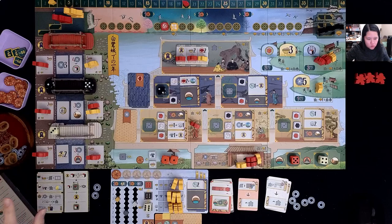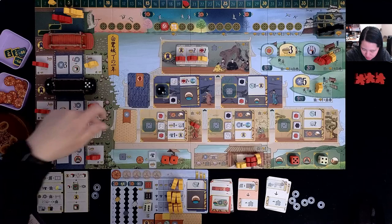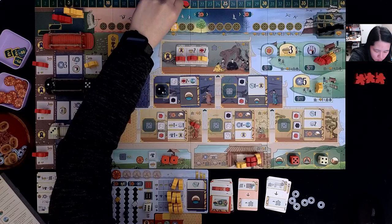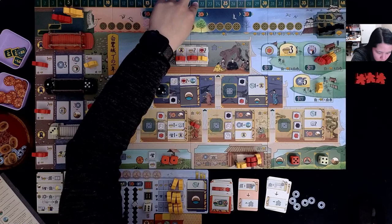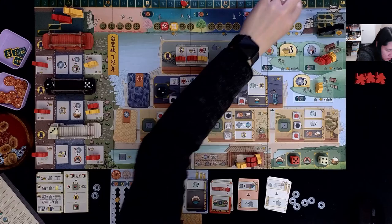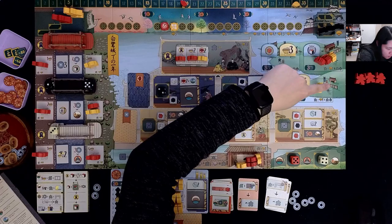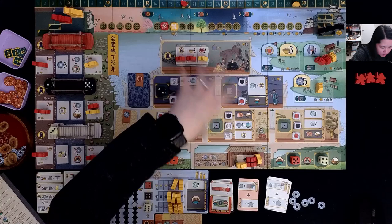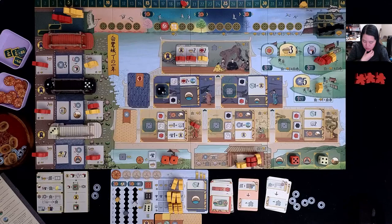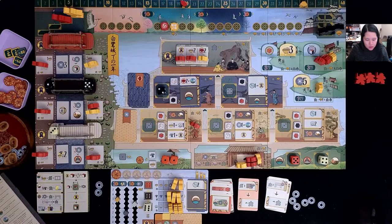Now we go straight to final scoring. I score myself: I only had three points tracked so far, but from the gardener section I get nine plus seven, which is fifteen points, bringing me to eighteen. Then I get three points for my influence level. From the castle I gain ten points plus one plus one, totaling twelve. That's thirty-three. I also gain one point per warrior in the training grounds times the number of workers in the castle. A couple more points there, plus nothing from resources. My final score is thirty-five points.